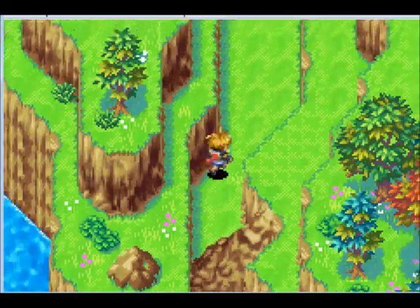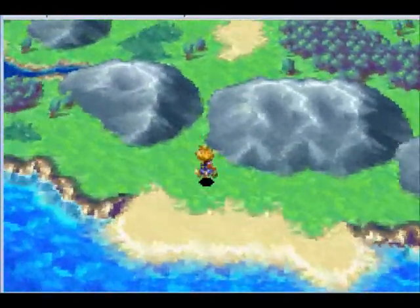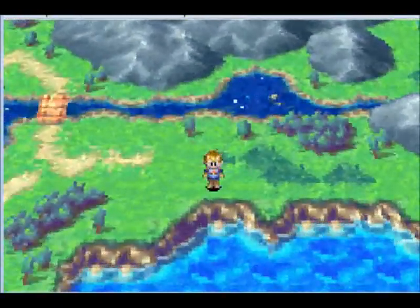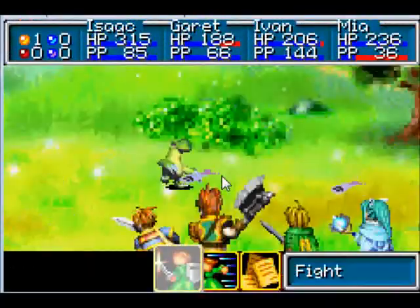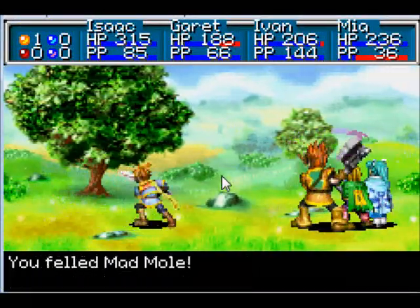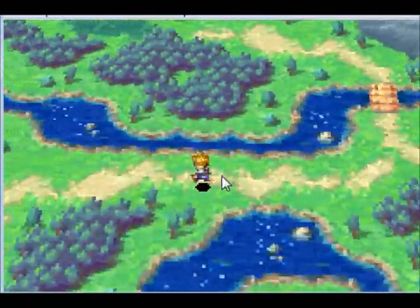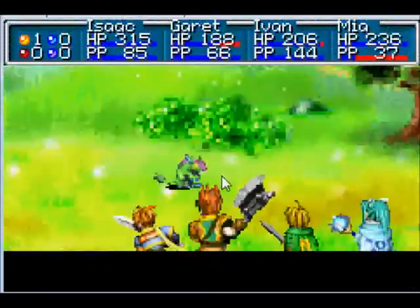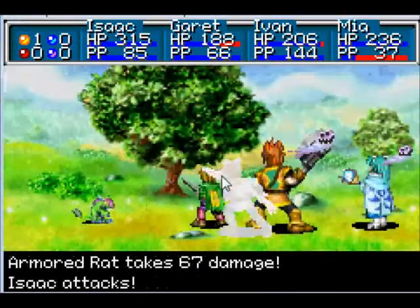Use gravity to hold a foe. Alright, now that we've taken care of that, let me check my notes. There are a couple of things we can do back on Angara now. First, I want to stop in Tolby and get a Djinn there.